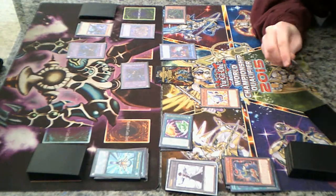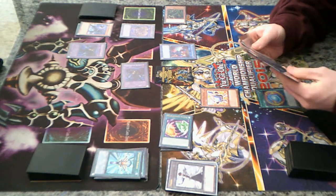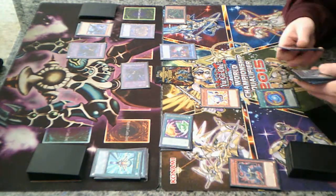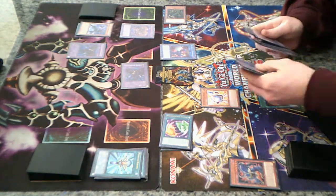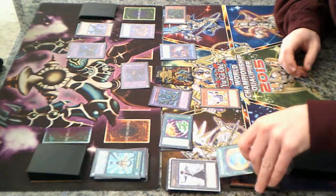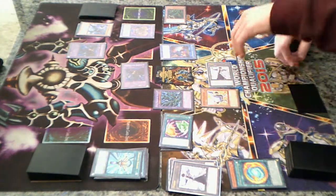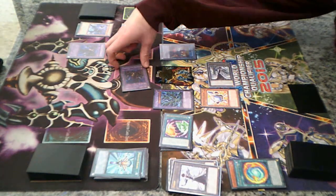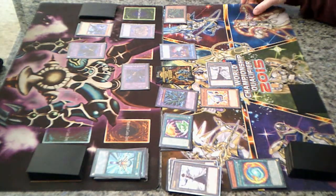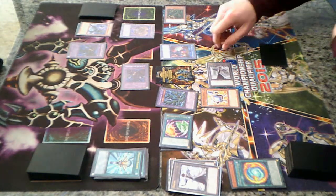I already missed my window. Thunder Dragon Fusion. Send these three back to my extra deck to summon Titan. And because a Thunder monster was summoned, Solar's effect summons a token. This card says I can't attack — correct. That's not what I needed.